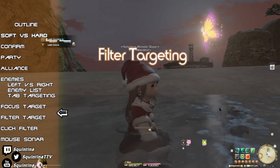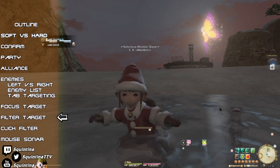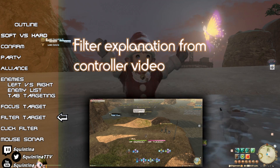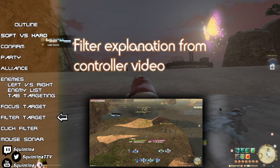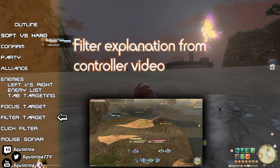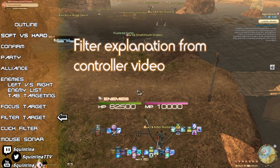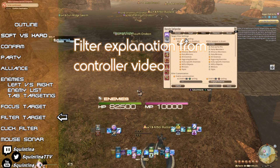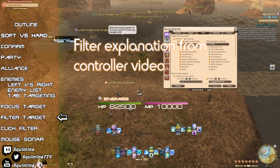The filters that controller players use do work for mouse and keyboard, but it's a little complicated. If you look above your HP bar, you'll see text showing your current filter — right now mine says 'All,' meaning all targets. If I go into combat or unsheathe my weapon, I'll have my other default filter of 'Enemies.' You can change the behavior of your sheathed and unsheathed filtering in Character Configuration > Control Settings > Filters. Make sure 'Enable Target Cycling' is on, and you'll see the available targeting behaviors. You can pick from presets or make your own.